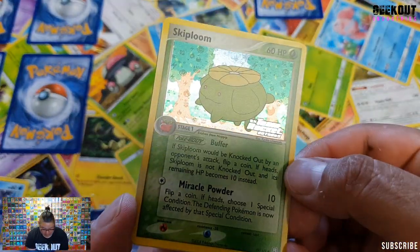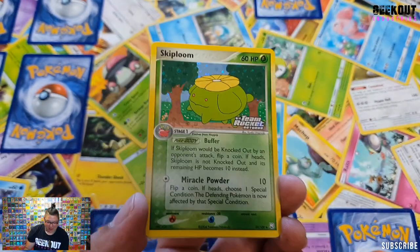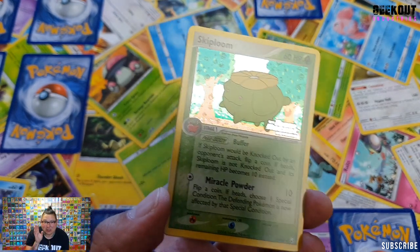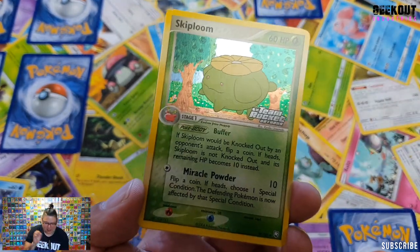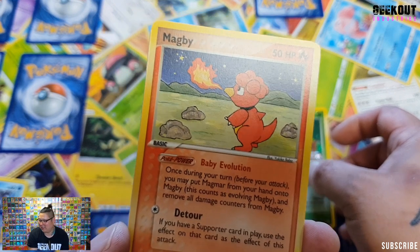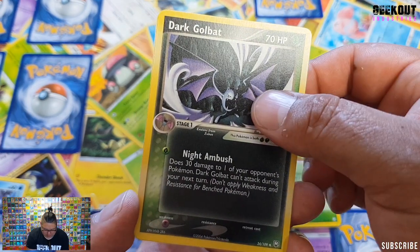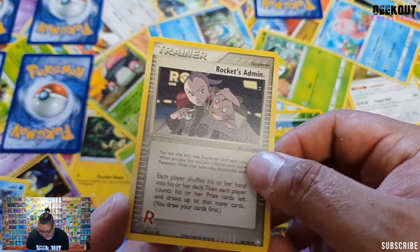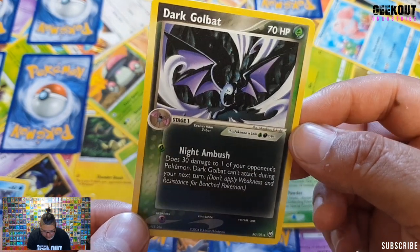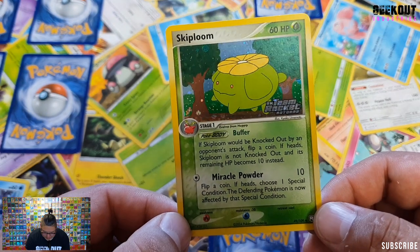No way! Is that a holo? Someone let me know if you're guaranteed one of these in these packs — I've never opened a pack of this before. If not, I am very happy. Honestly, is this a reverse? Someone let me know if this is a reverse. Magby — I don't have any sleeves left. Awkward. Dark Golbat. And we've got one more card — Rocket's Admin. I want to take a look at that Dark Golbat. Does 30 damage to one of your opponent's Pokemon. That's alright. But that is awesome.